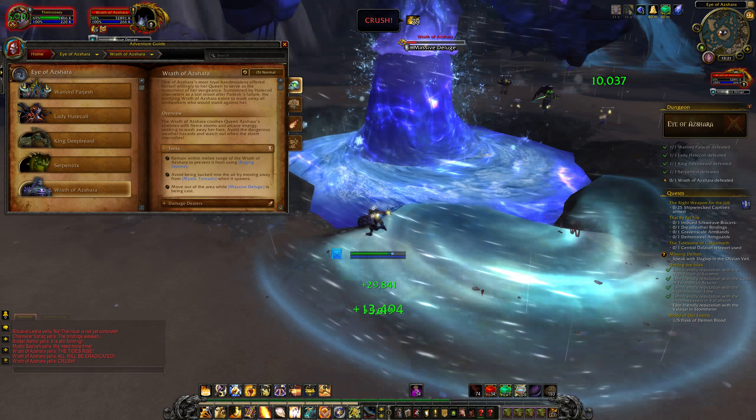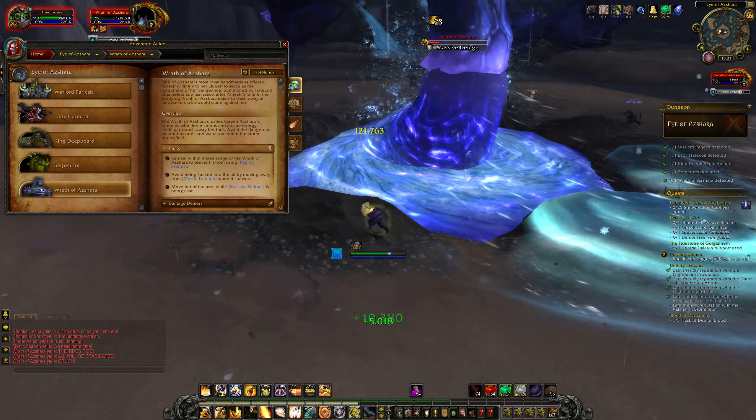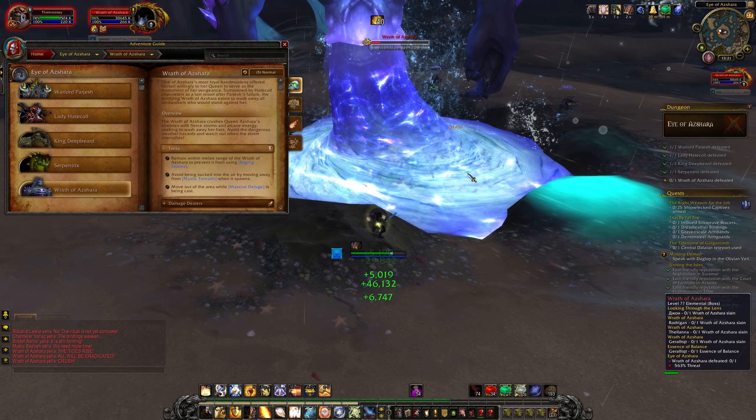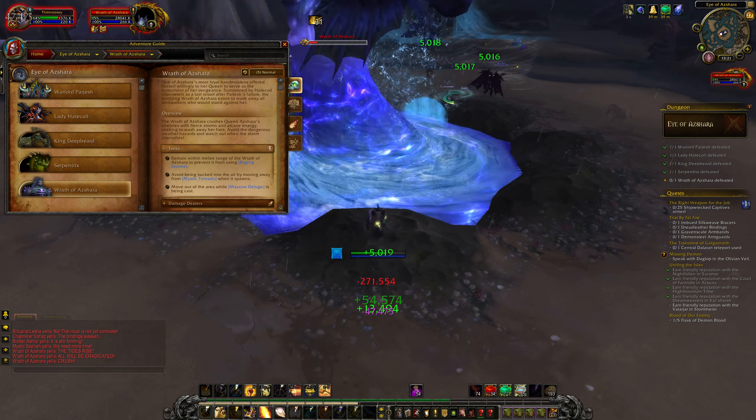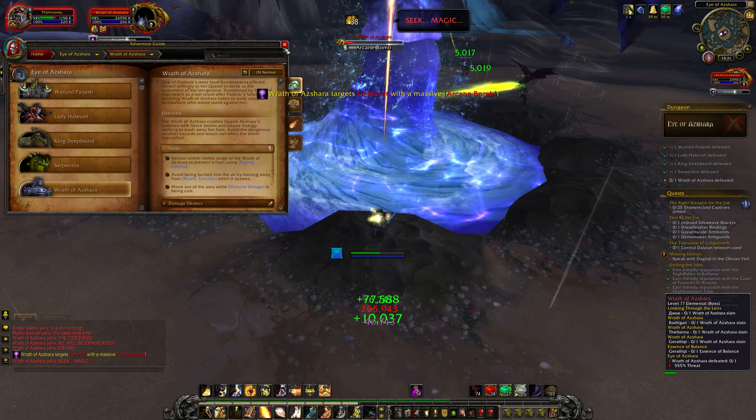Avoid being sucked into the air by moving away from the Mystic Tornado when it spawns, as you can see there. Move out of the area while Massa Deluge is being cast, which is what I just did.